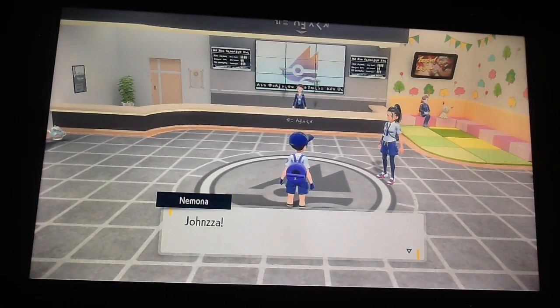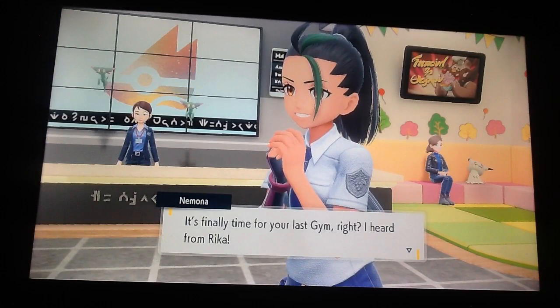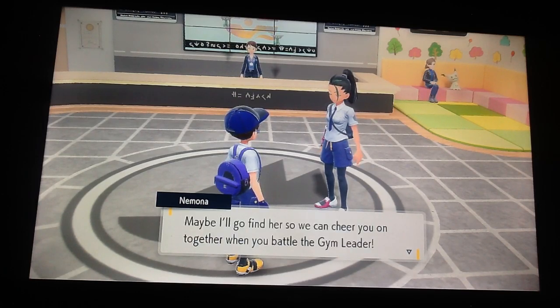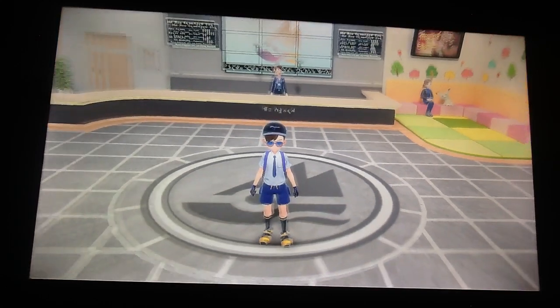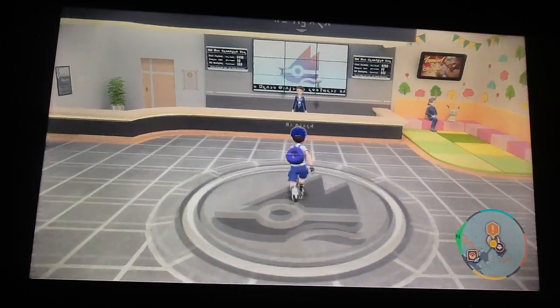Oh no — Johnza! Hey listen, let's have a battle! God damn it. So at the time of your last gym, I hear from Rika. But I'm zero percent worried about you — I know you got this. Nemona seems she wants to keep an eye on you. Maybe I'll go find her so we can cheer you on together in the battle. Oh okay, so you're not gonna fight me. Thank God. As of stuff to do, we only have one gym, one titan, and one Team Star left to take down. We're pretty close. This is definitely our last gym as well.